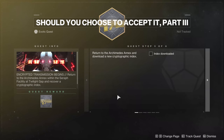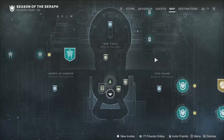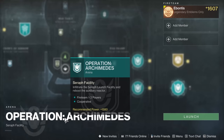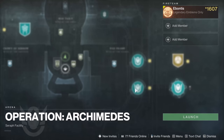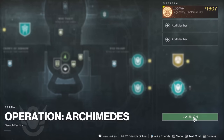Alright Guardians, the first thing you've got for Should You Choose to Accept It Part 3 is return to the Archimedes Annex and download the new Cryptographic Index. Go to your map and come over to the far right-hand side — you're going to have Operation Archimedes. Jump in here, find the Cryptographic Index, which likely is just going to be at the end of the mission. We'll probably go to a Lost Sector and then head into the Operation, but let's see where it is in Operation Archimedes first.